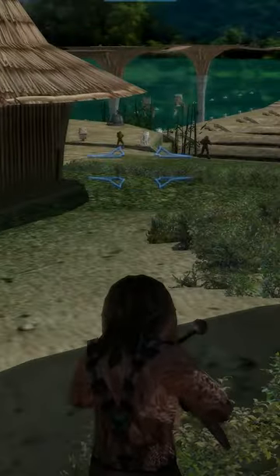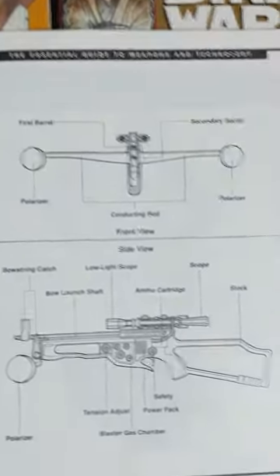This is a bowcaster. If you find one, look carefully around for the Wookiee it belongs to. It is not a blaster, even though it looks like a blaster, sounds like a blaster, and uses tibanna gas ammo like a blaster.